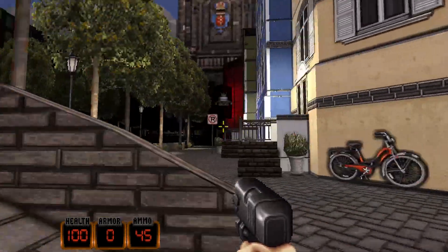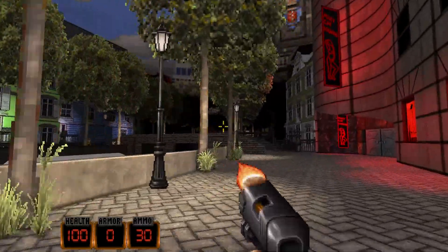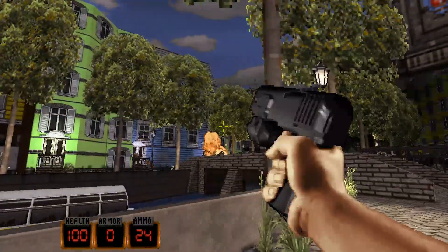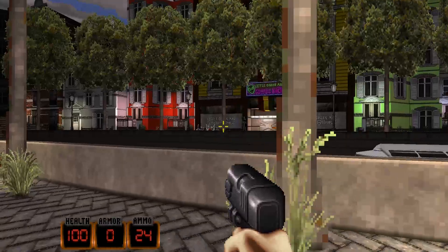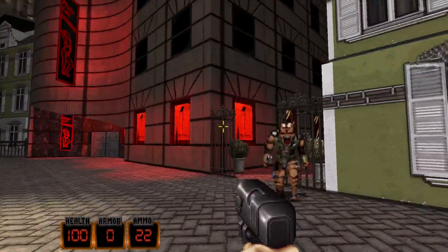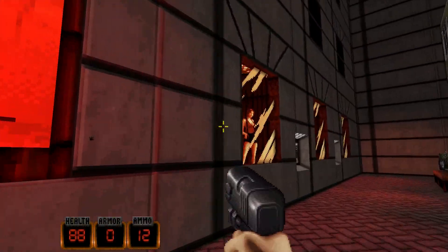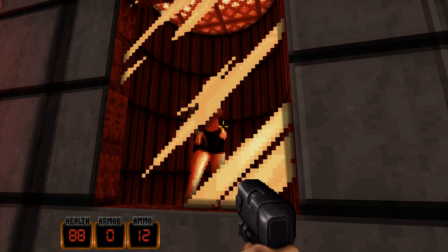So this level is set in Amsterdam, so expect plenty of immature red light district gags and lots of weed smoking jokes, I expect. Little Green Man Coffee Shop there — we should head over to that maybe in a minute. Seems like the standard enemies. Red lights.